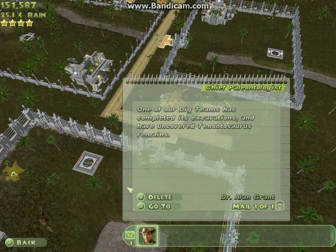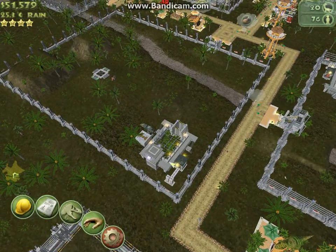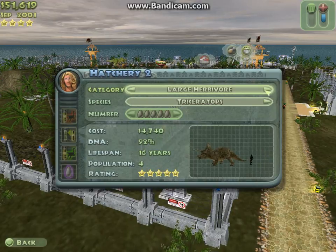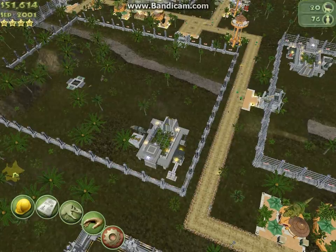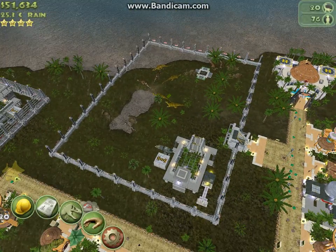What should we do here? Stop giving me Tenontosaurus — it's boring. I always used to get it as my first dinosaur. What did we get then? Oh yeah, we got a Corythosaurus, didn't we? We can go put that in our enclosure. I feel bad because it's a tiny enclosure, I might make another one.